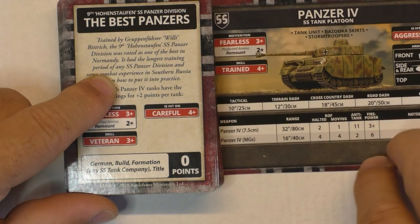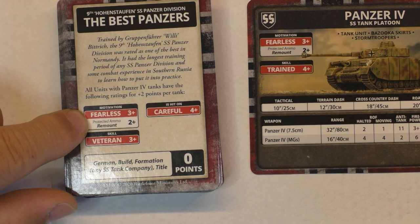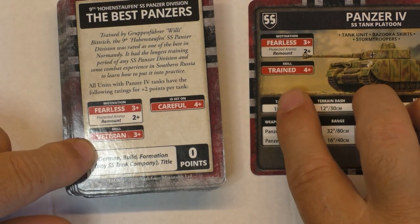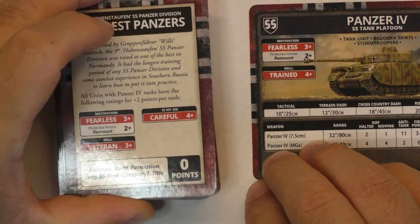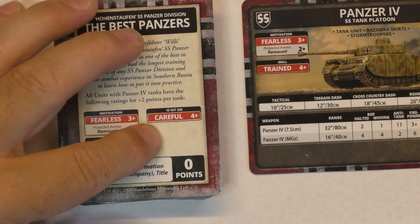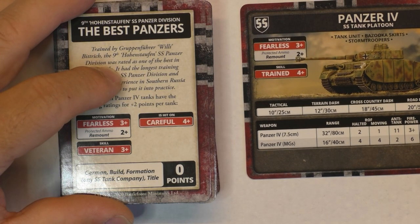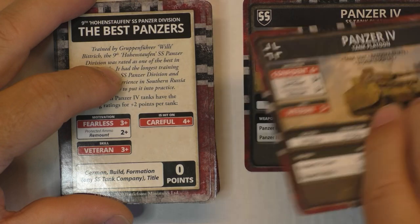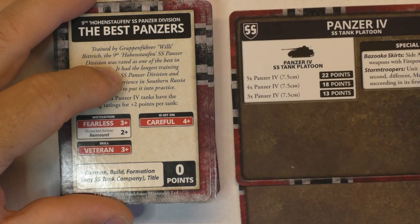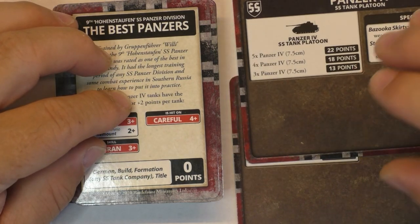The difference is they get hit on 4 instead of 3, they stay Fearless motivation, they stay protected at 2+, but the skill changes to 3+. So it costs you 2 points per Panzer IV just to get hit on 4+. I don't know if it's really worth paying 8 extra points for a platoon of four, when the Wehrmacht Panzer IV would cost 22 points for pretty much the same stats — while the upgraded SS version is 26 points. Even if they are cheaper, if you try to upgrade them they become more expensive than the Wehrmacht one.